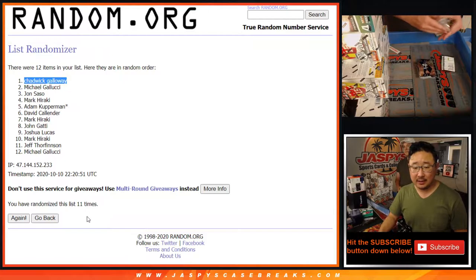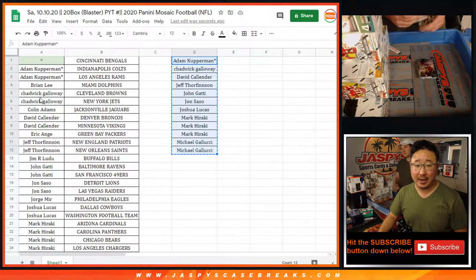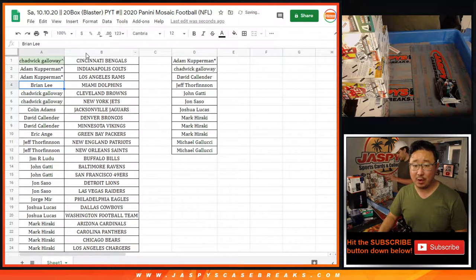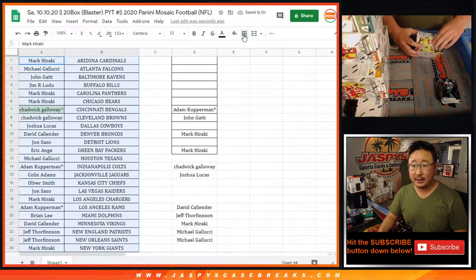There it is. After 11 times your name is on top and you get the Bengals in this break. We'll put the little rooftop next to your name so you know that you won that spot.